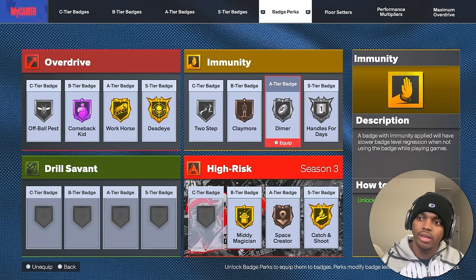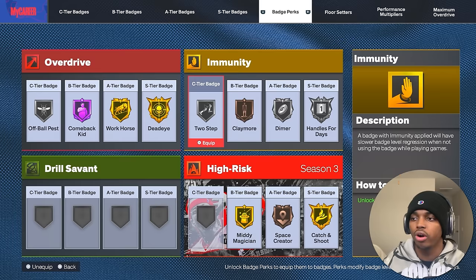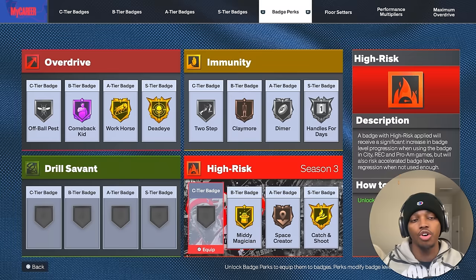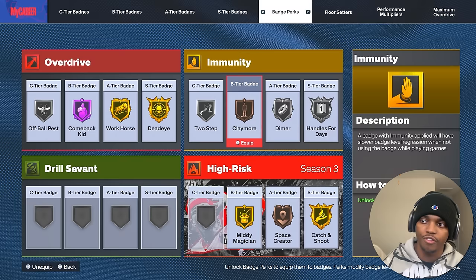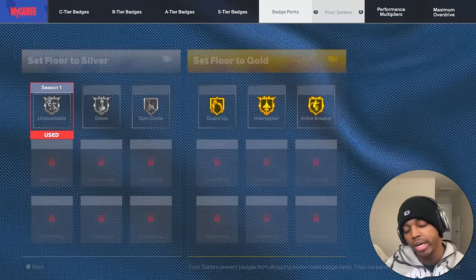Since I play a lot of ones I put Dimer as my Immunity so it doesn't drop. High Risk is pretty much Overdrive but you have to be cautious — if you don't do the badge action that you put High Risk on, you'll start losing progression to it. So for Mini Magician on High Risk, make sure you're fading so it doesn't drop.